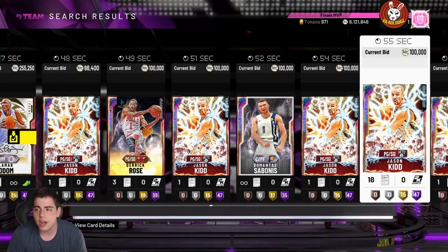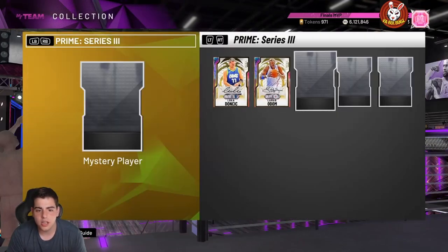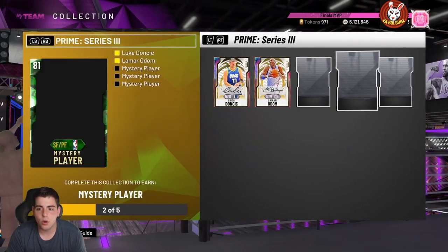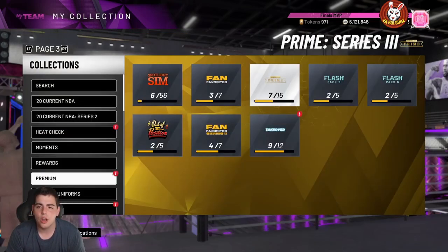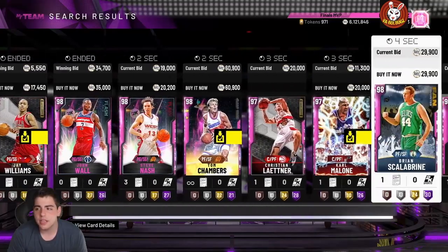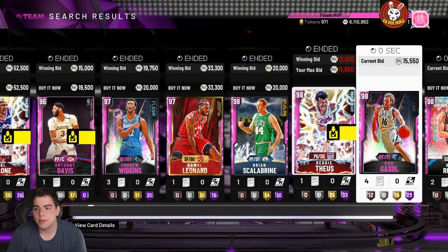If you want to get the prime set done, you literally have to pick up Luka and Lamar Odom now. Luka's at 160k — what happened? Lamar Odom was rocking around 350k to 380k all week and he's at 255k now. I think these cards also dropped because they dropped a Giannis — so he's probably not the prime set reward. That could mean a Kawhi or Paul George is coming. For making MT, bidding is going to be key right now — you can bid on anything and make big bucks.